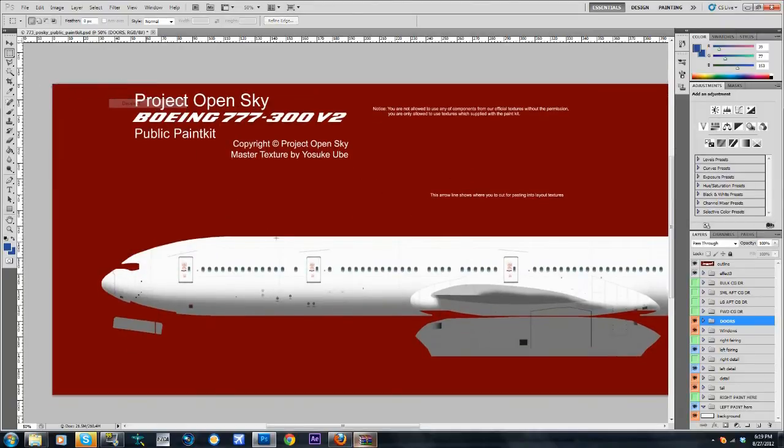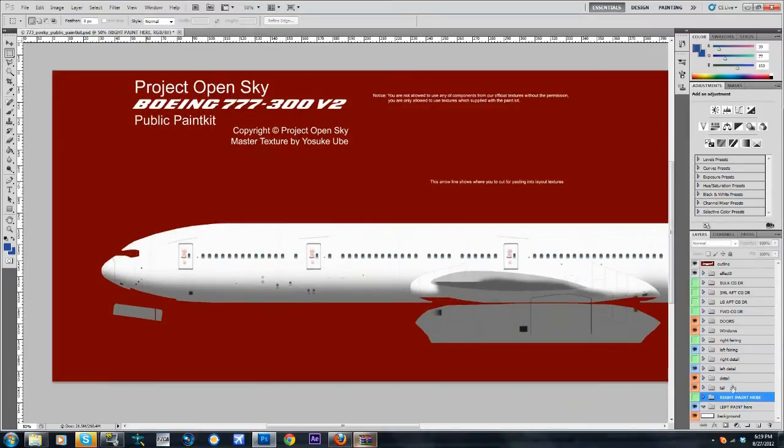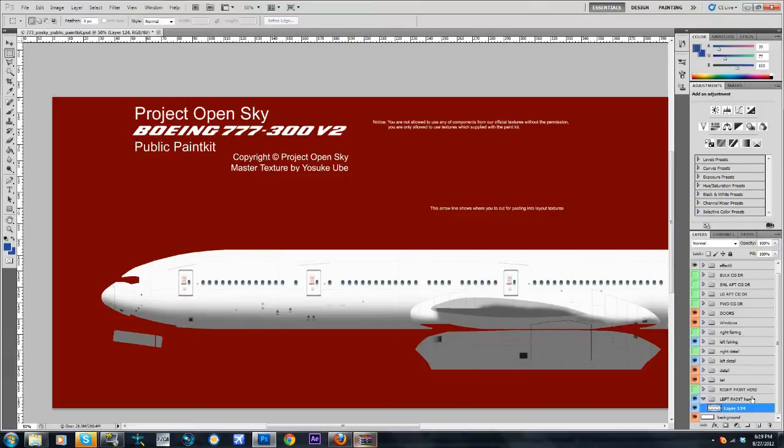Now, where you're going to want to start your repainting for the left fuselage is right here. I'll usually drop down this folder and click to create a new layer, and I'll rename it to something called 'fuselage base.' That's nothing more than just the colors I'm going to choose.